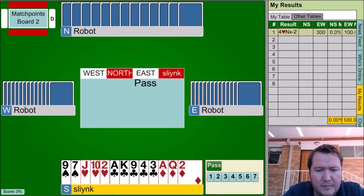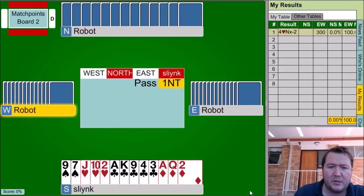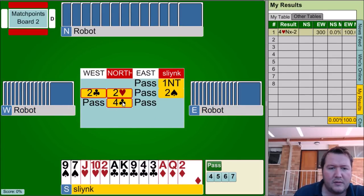Let's move on to board number two. Here we have a 2-3-3-5, 14-count. I've got to add one point for my length point, so I open one no trump. Two clubs, single-suited transfer, so two spades. Four clubs, splinter — fantastic news, partner.